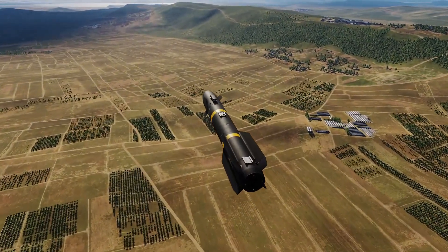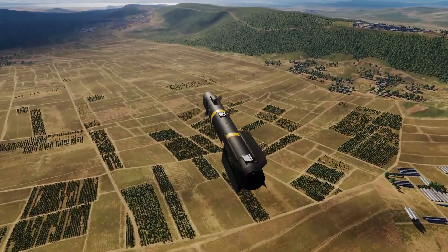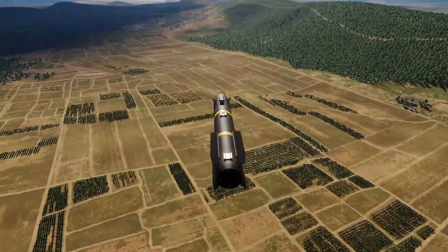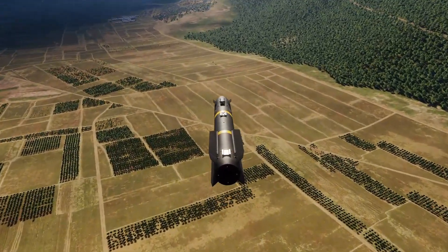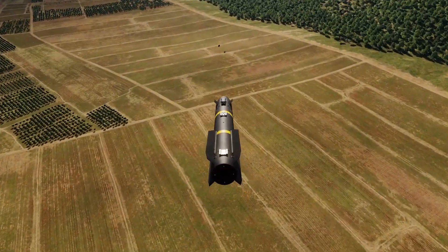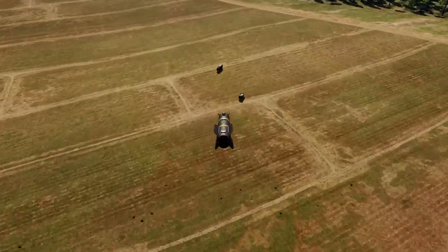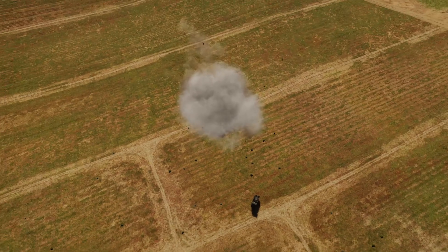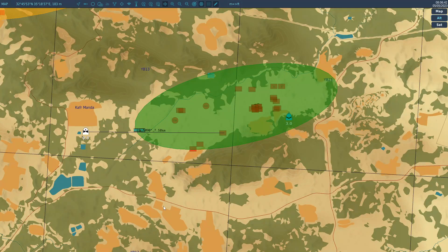The thing about lasing a spot on the ground is it will keep lasing it until you turn it off. So once we hopefully destroy this target we'll just tell it to turn the laser off. Hopefully this is close enough to scrag him. Pretty much. Let's turn the laser off.